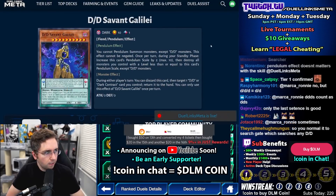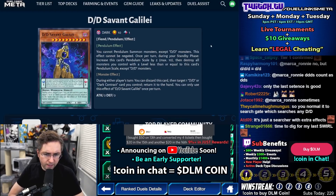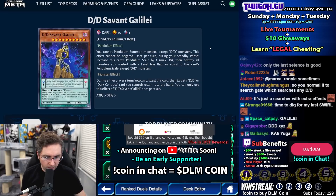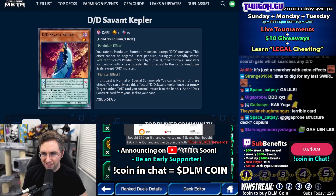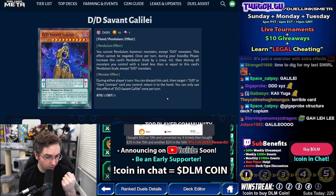Double D Savant Gelele: you cannot Pendulum except Double D — this effect cannot be negated. Once per turn, it increases the scale by two. During either player's turn, you can discard this card, target a Double D or a Dark Contract, and return it to the hand. You can only use this effect once per turn. So we have a scale one, a scale ten, a scale four, level eight, level ten.